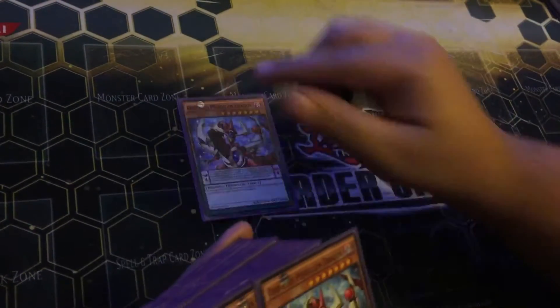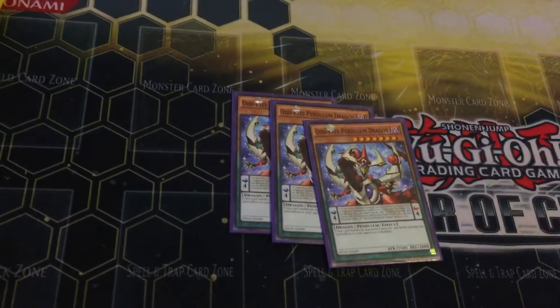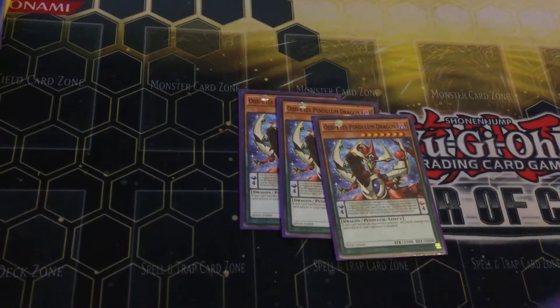So with that said, we're just gonna get right into it. Three Odd-Eyes Pendulum Dragons — this is one of the main beaters in the deck. This is the one that makes the OTKs and lets you go into your extra deck.